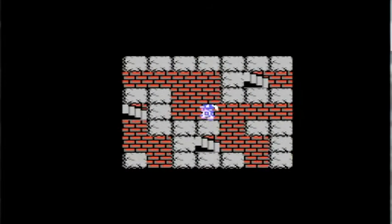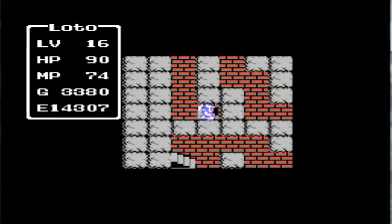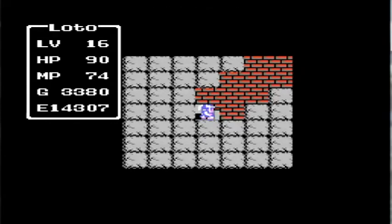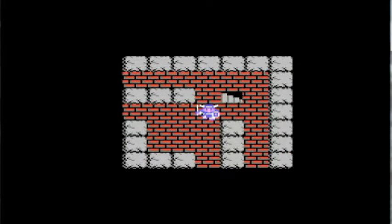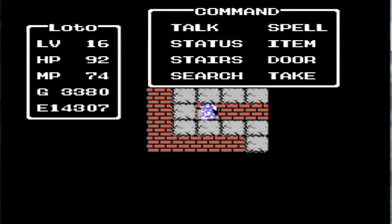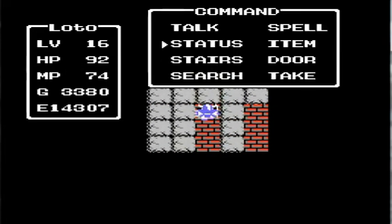Alright, here you need to go all the way up and as far left as you can go, and take these stairs. Hopefully I don't get too lost. Up and down. Here you just — I think you avoid those stairs and you go down these stairs. I could be wrong. Yeah, I'm definitely wrong.